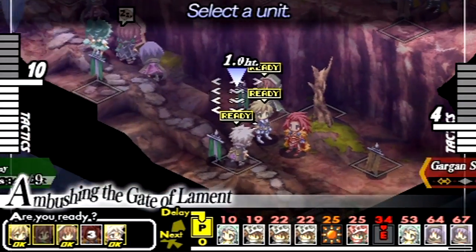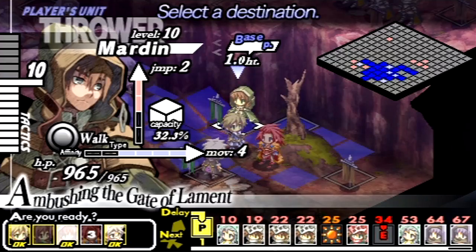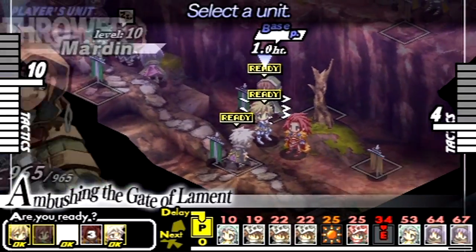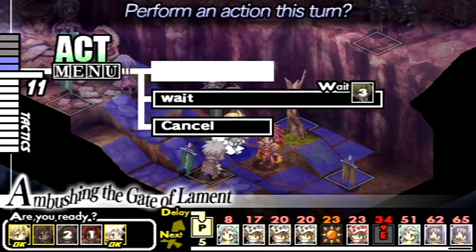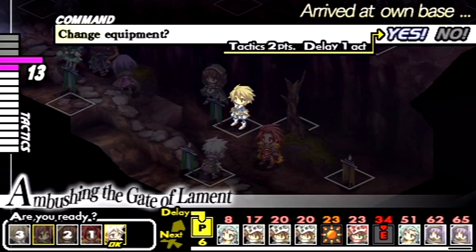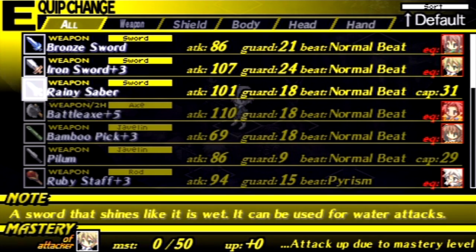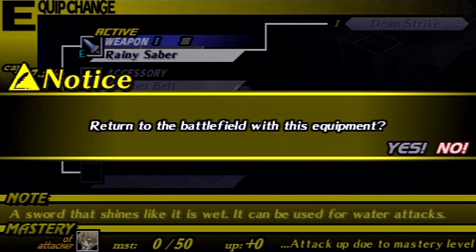One thing that's kind of strange about the sleep status: you actually regenerate HP over time with it, which I suppose kind of makes sense. I want the thrower to move. What I want to do now is go to the base point with Julio — now that I have the Rainy Saber I can change our equipment. It costs two tactics points, but it's totally worth it. I want to give the Rainy Saber to Julio because not only is it stronger, but the specialty three ability for it can inflict knockback, and that is really good in this game. Anything that can do knockback is very nice.